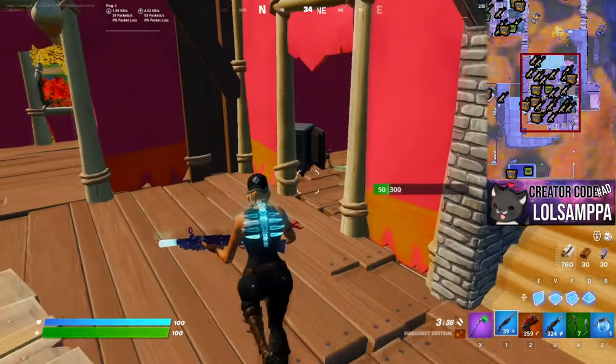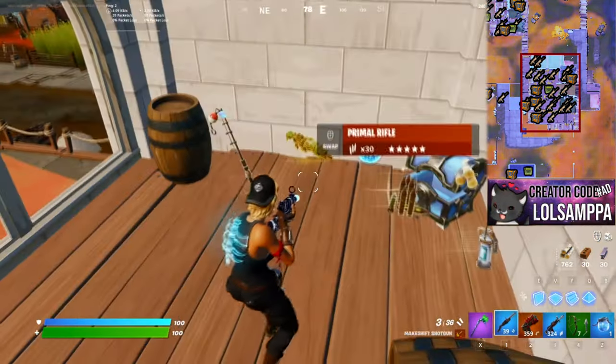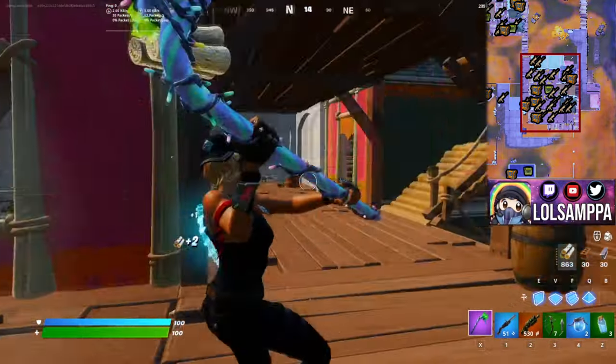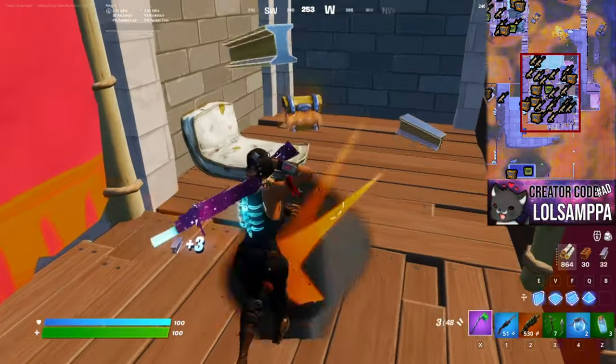Right below at the corner, in between there's a bunch of gun spawns — make sure you are looking for them as you're rotating through. Also make sure you're hitting the tables as well; they actually give you bones. Break through this wall right over here and there is a chest.